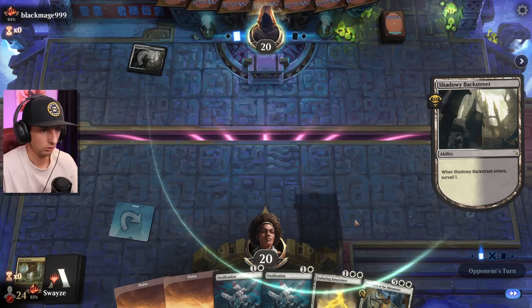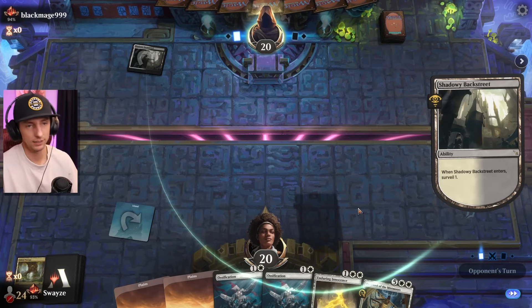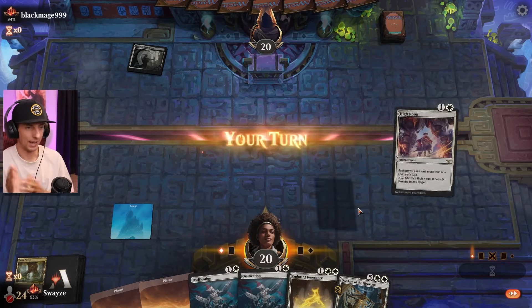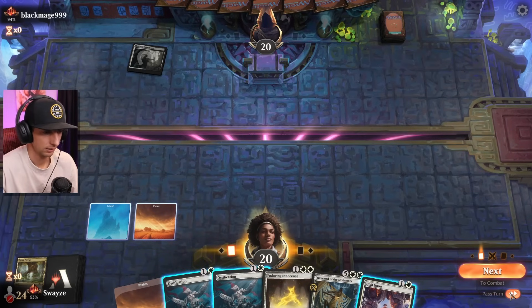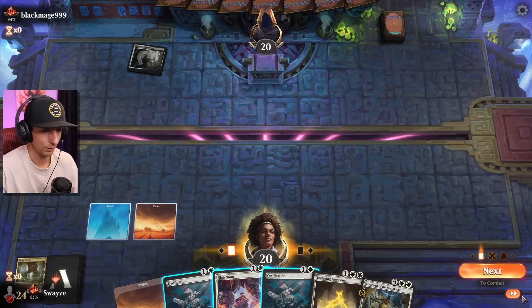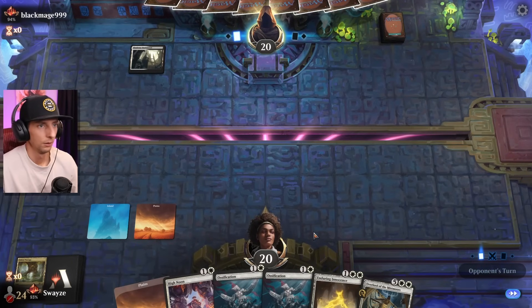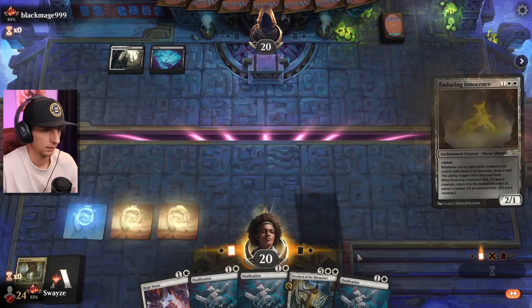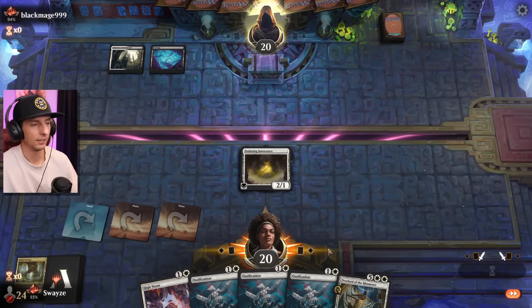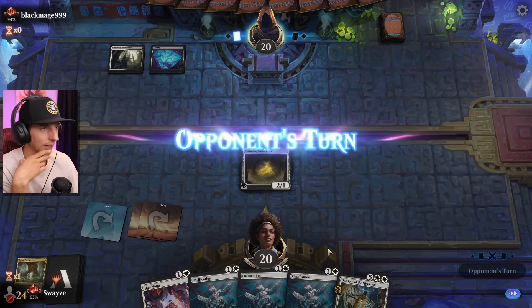A couple Ossifications here — might be handy. Orzhov maybe? I haven't seen any Orzhov lifegain or bats recently so Ossification might be a dead card. Do we play High Noon? Probably not. Just don't have an exile effect — that's all I ask. You can kill it, just don't exile it.